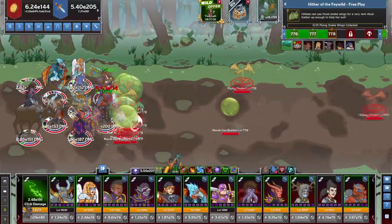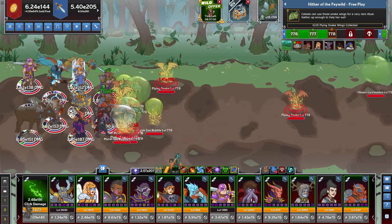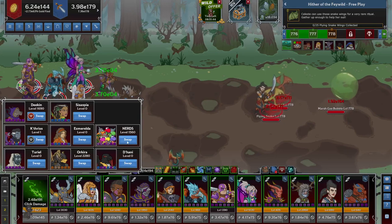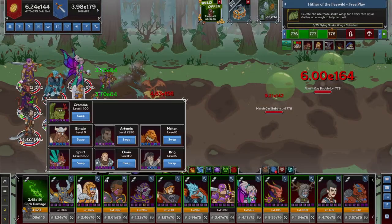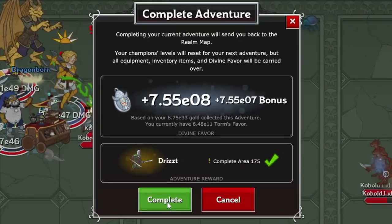Once Hitch is unlocked, he makes seat 8 his home, which he shares with Delina. Since Delina is exclusively a damage dealer and a fairly low-tier one at that, we will almost always use Hitch over her to support someone else. Right now as I'm making this video, there are a total of exactly 100 champions, and each seat has 8 or more champions attached to it. The other evergreen champions are unlocked by completing special adventures within the campaigns.